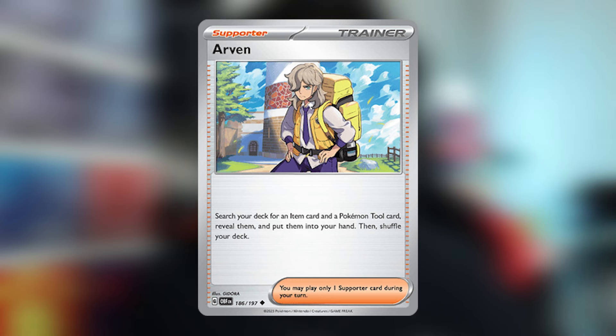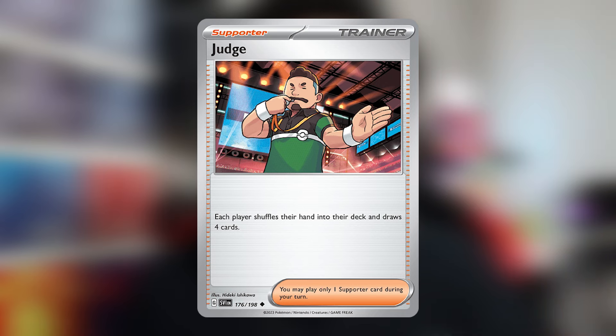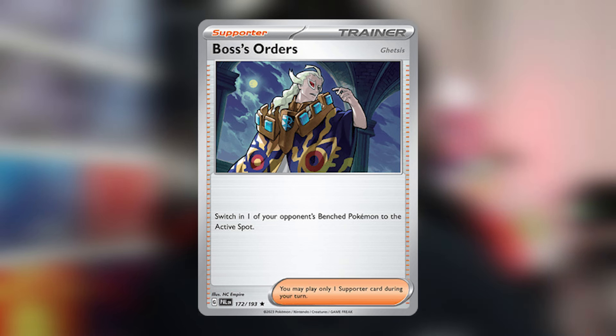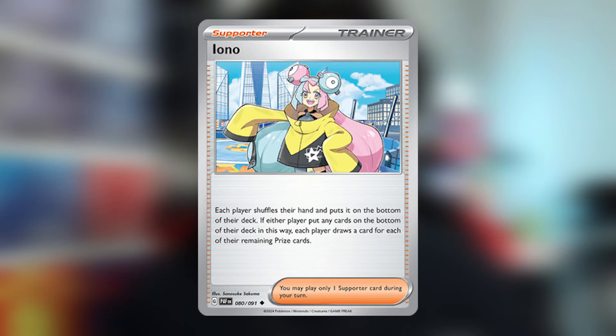Let's talk about the supporters. Arvin lets you get an item and a tool card from your deck to your hand — mainly there to help you set up your board or get whatever card you need. Eerie lets you discard 2 item cards from your opponent's hand, which is great for getting rid of resources. Judge makes both players shuffle their hand into the deck and draw 4, again to disrupt the opponent. Boss's Order lets you switch your opponent's benched Pokemon with their active, good for knocking out benched Pokemon or bringing up a useless one to stall. Penny lets you put one of your basic Pokemon and all attached cards back into your hand, which is great if Iron Thorns EX is about to be knocked out. Iono is there to let you draw and disrupt your opponent.